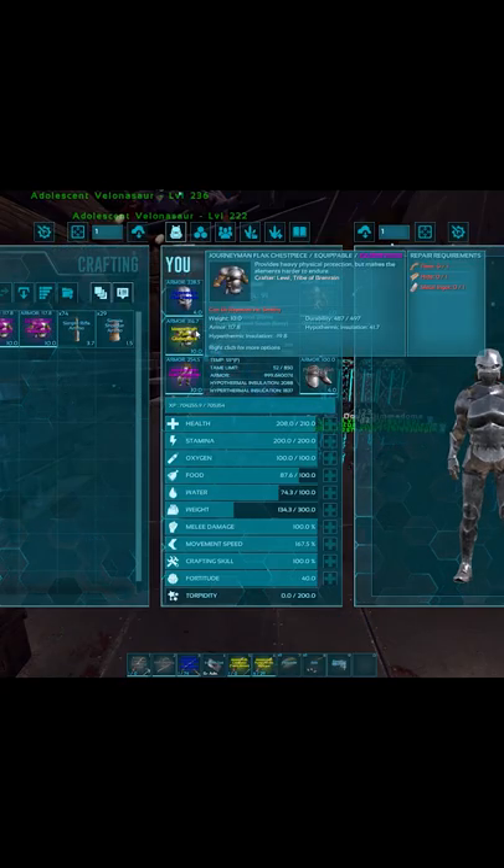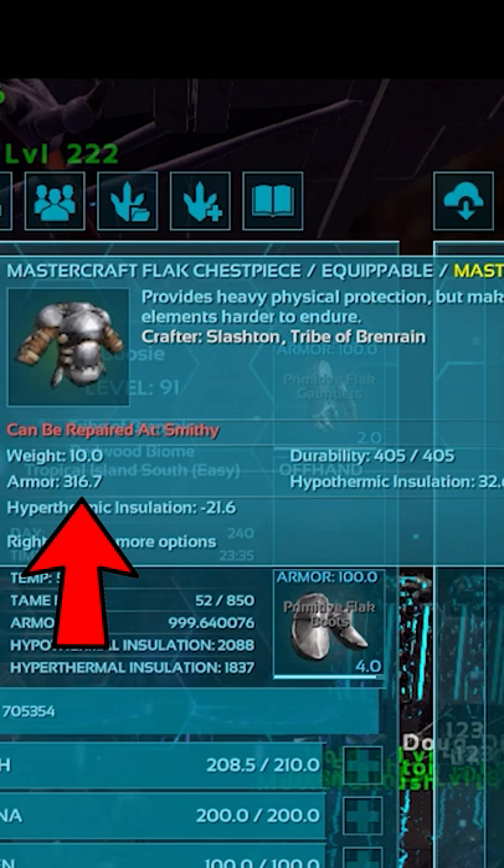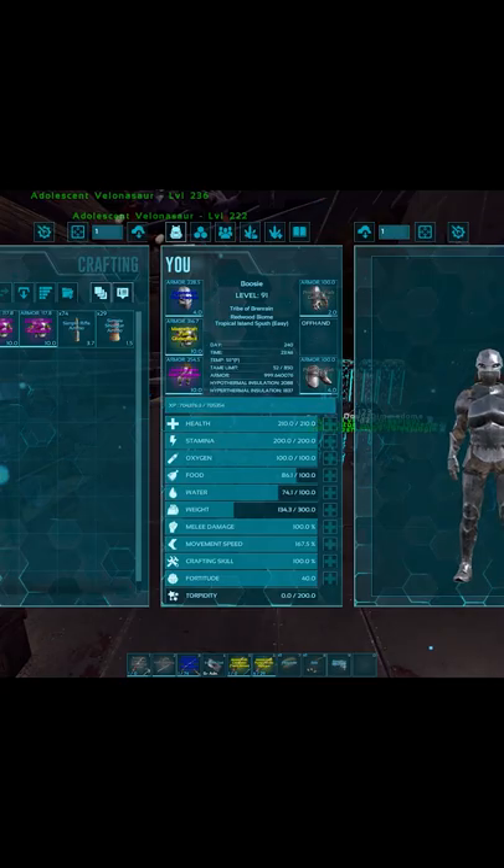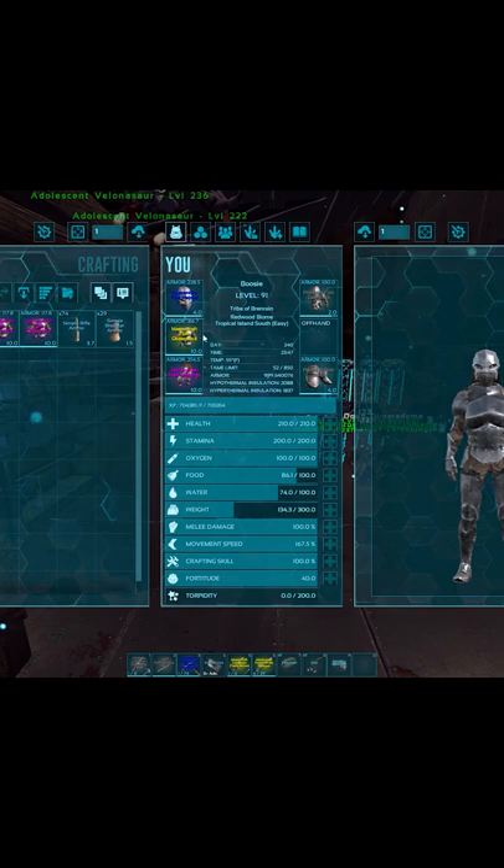So I switched to my other chest piece, which had 316 armor. The next shot also brings down 10 durability. So I'll switch back to the armor that has 316 armor.